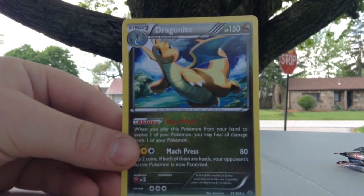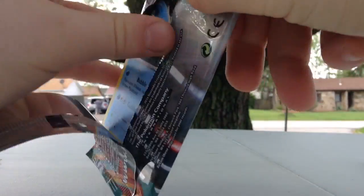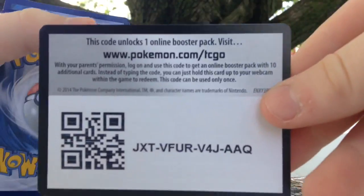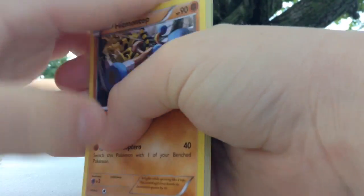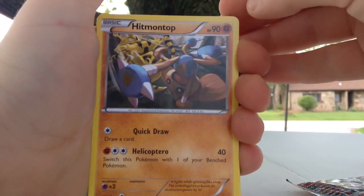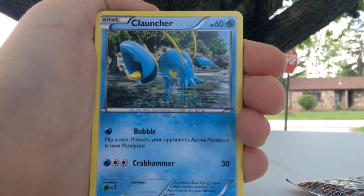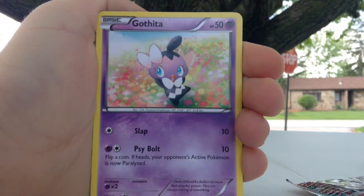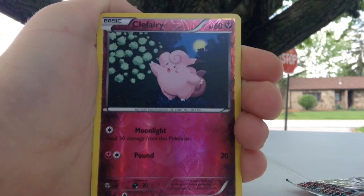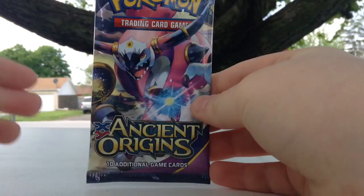So let's get into the Furious Fists pack — with Lucario at the front. Here's the code. Take three from the back. Sorry for all the loud car noises — it's just what happens when you're outside. We got a Clauncher, Hitmontop, Scraggy, Magmar, Clefairy, and another regular rare — a Beartic.